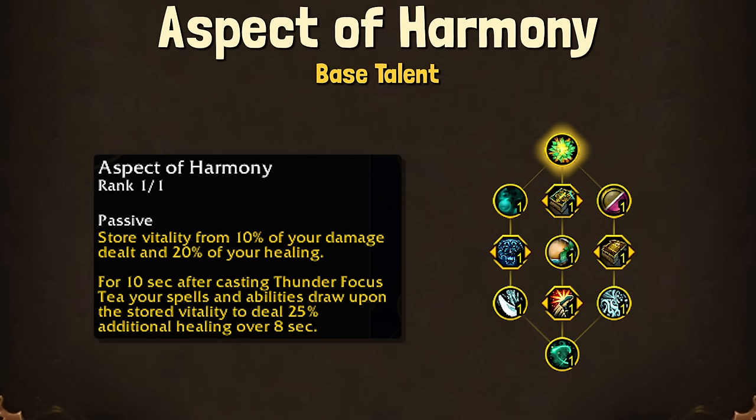From my understanding, Vitality is just the term we're using for some value created by healing or doing damage, and then that value is stored. To spend the stored value, we use Thunder Focus Tea.